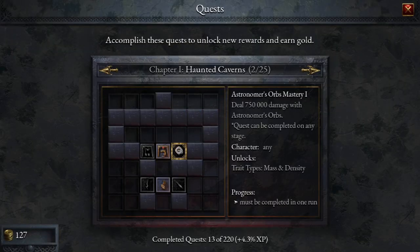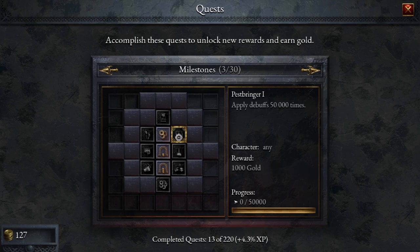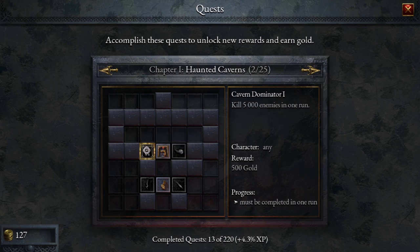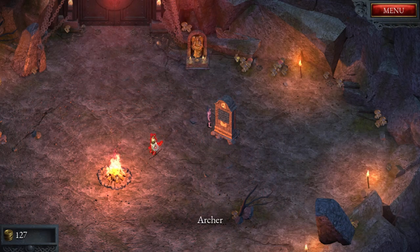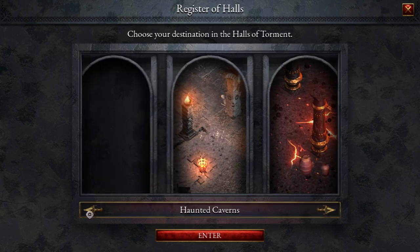Fair warning, this is no longer in 2K. I'm back to 1080p 60 frames a second and I think for games like these it is fine. I noticed this last time - completed quest 13 out of 220 and it says plus 4.3% XP. So the more missions we complete, the more milestones we do, the more XP that we get. What I would like to do is finish a round. Let's go here and do our utmost best.